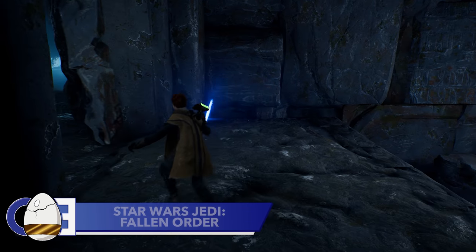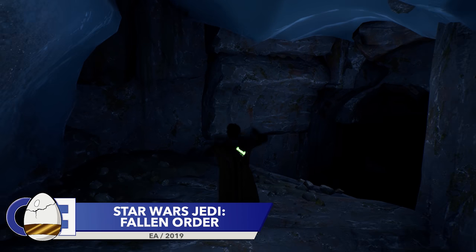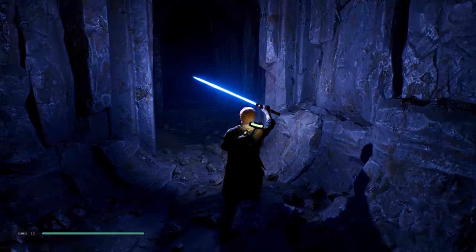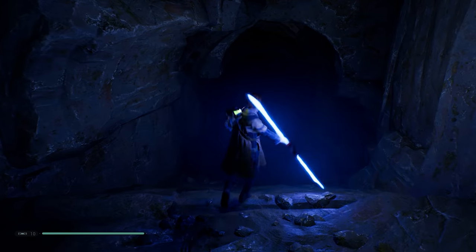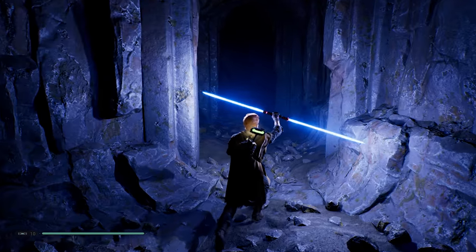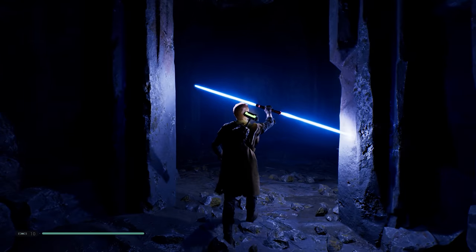This next clip from Star Wars Jedi Fallen Order makes sense on paper, but I'm surprised it was actually implemented. When walking through dark areas, you can hold your lightsaber up to provide some extra light — so far, so standard. Well, if you have a double-ended lightsaber, then it will produce more light. This may seem an obvious detail to include in a game, but I still think it's really cool.